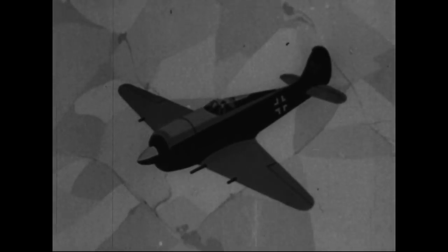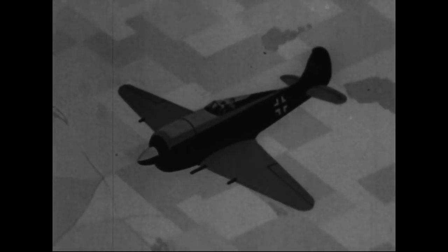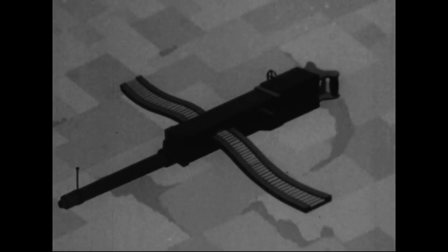A fighter has fixed guns, all facing forward. To aim his guns, he must aim his plane. He's like a flying gun. In any type of attack, the fighter must aim at the spot where you will be by the time his bullets get there. In order to continue to fire at you, he must fly a pursuit curve. This is the time he is really dangerous to you. This is the time he is easiest to hit.